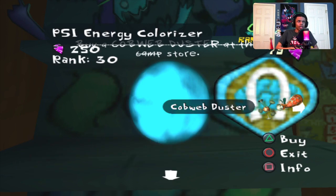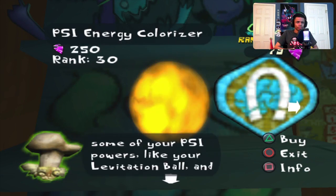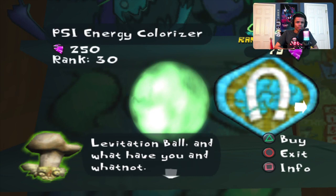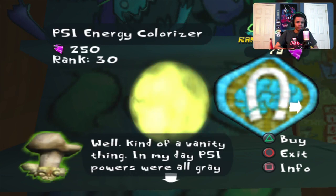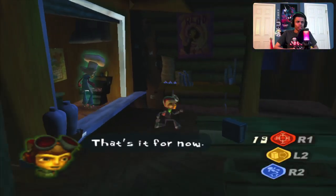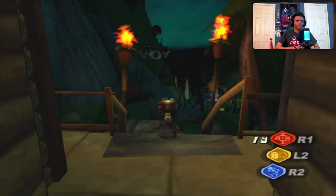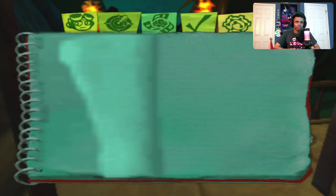What else can I do for you? With that you can change the color of some of your psi powers, like your levitation ball and whatnot — kind of a vanity thing. In my days, psi powers were all great. Alright, go get more air later — that's all I want for now. So what's the next mission?